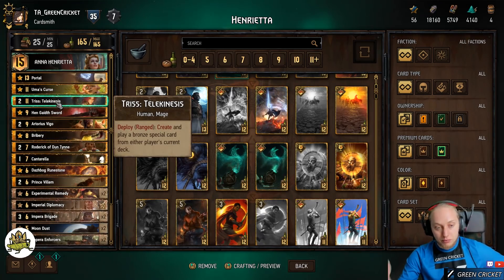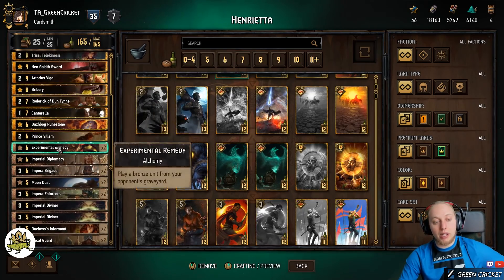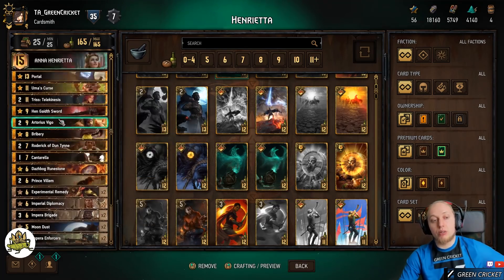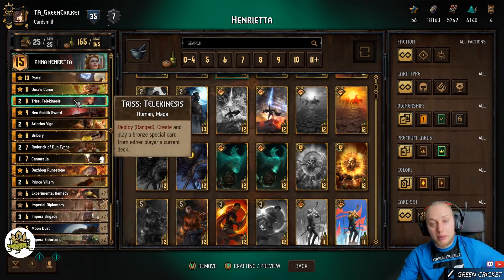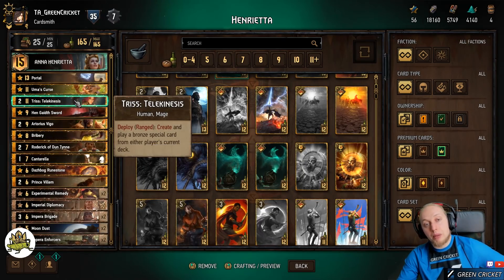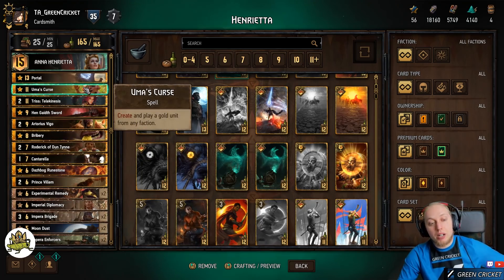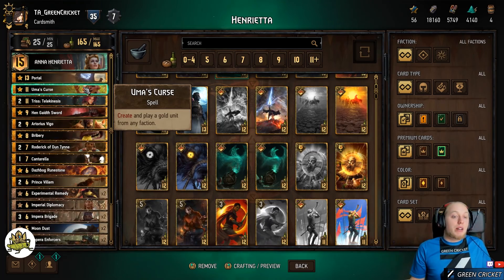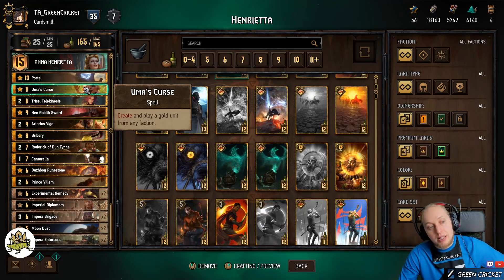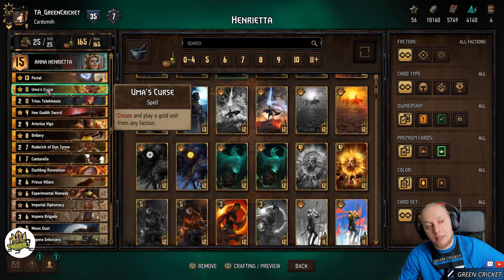Triss creates and plays a bronze special card from either player's current deck — typically you can get Remedies, maybe a Bomb if you need it, but you can also use the enemy's cards against them. This typically triggers Assimilate, sometimes twice. Umber's Curse creates and plays a gold unit from any faction — totally random. Sometimes you get good stuff, sometimes it's not worth the provision cost, but with Assimilate it's very likely it gets value. And that's all about the cards.